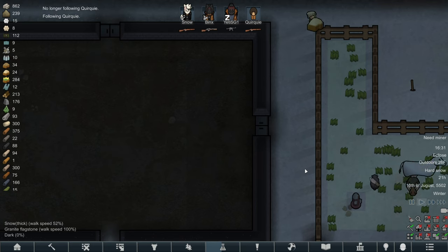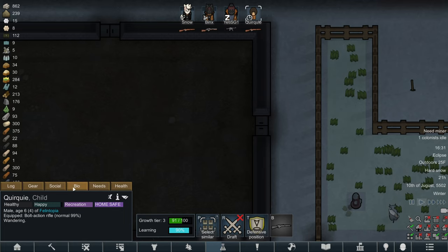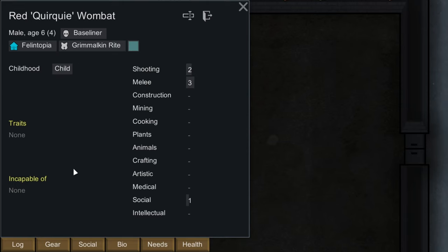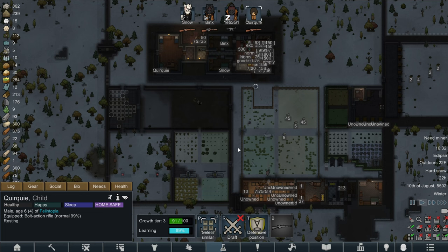We are deep in winter now and our progress is halted once again by the need of a miner. Hopefully our little Quirky is going to grow up soon - they're six, so I think at seven they get their first skill spike. We're going to use the skill trainer on Mining on Quirky and make them into our miner until they're fully grown, and then one of the guys - Binks or Snow - will inject their xenogerms and make them into a cat. I didn't want things to be too easy, and one of the biggest things you need in RimWorld is a miner.